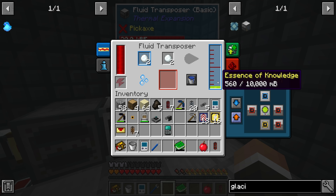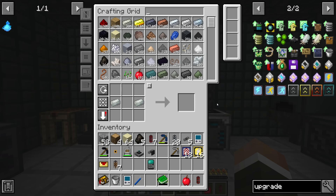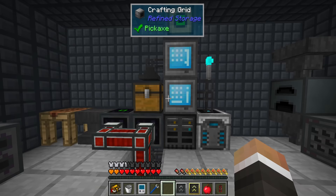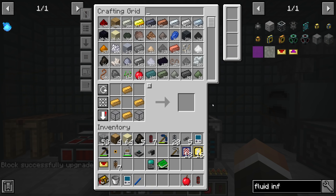Now back in here, we should be able to throw in our snowballs - those should combine with the essence of knowledge and very slowly let's make some upgrade kits - that should turn into blizz and get the whole system going. We are going to have to make a fluid infuser, but I don't think that's too difficult either - likely just more of the same from NuclearCraft.